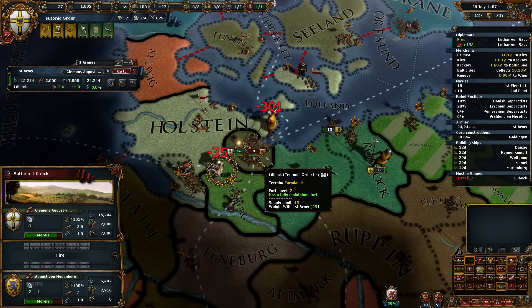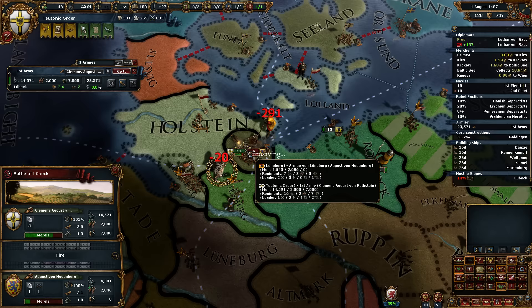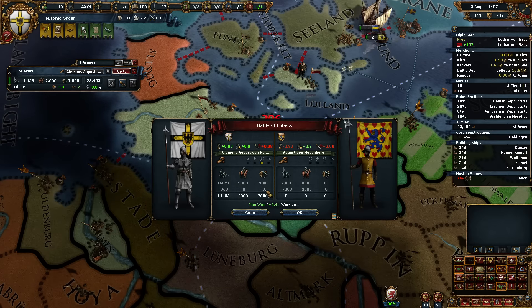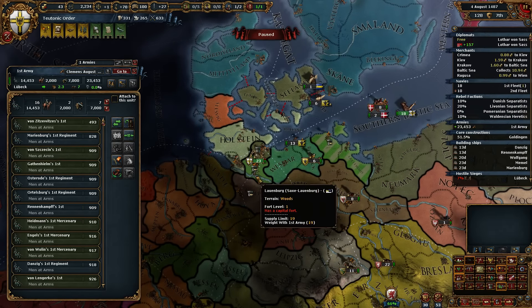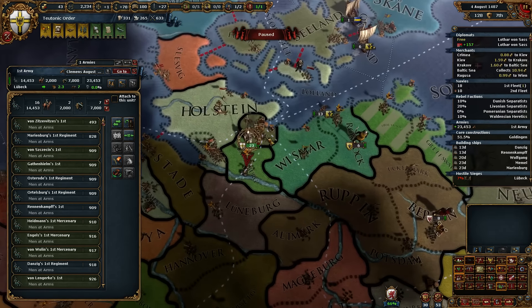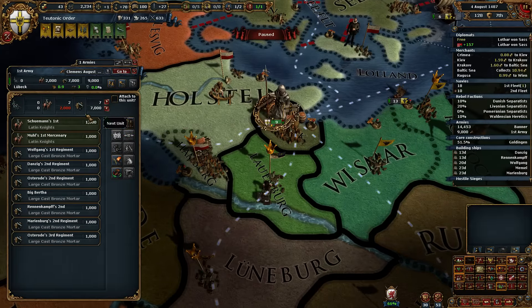Nice amount of cannons here. It's one of the things I like about trade ideas — the amount of extra money you have just allows you to go really cannon heavy. And obviously cannons are really good. Yeah, these are both going to be very easy to siege down. So we're going to just go drop off the infantry, drop off the cav, take five cannons.